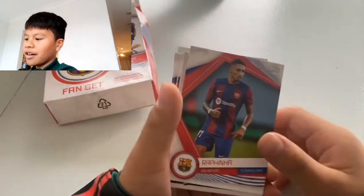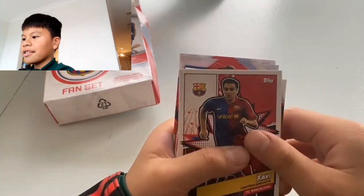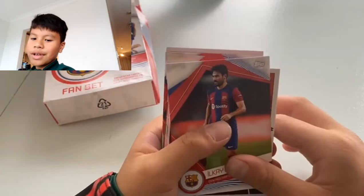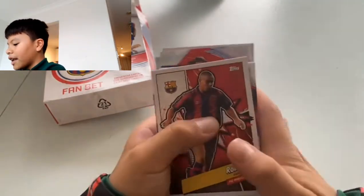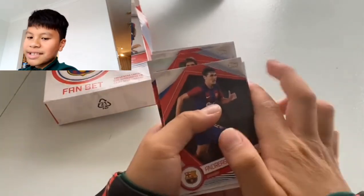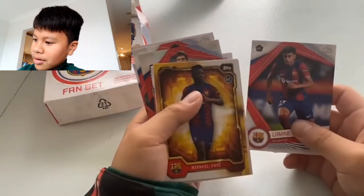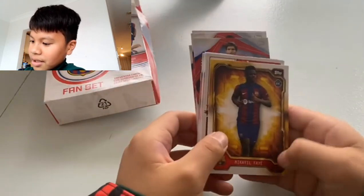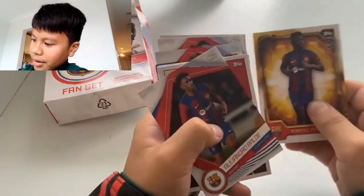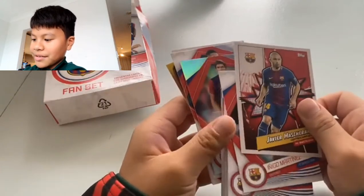Rafinha for our first card, Javi for our next card, Ilkay Gündogan for our next card, Ronaldo — brilliant — Christensen, Lamin Yamal — a rookie card, Mikkel Faye, another one — Boudé, Javier Martinez.